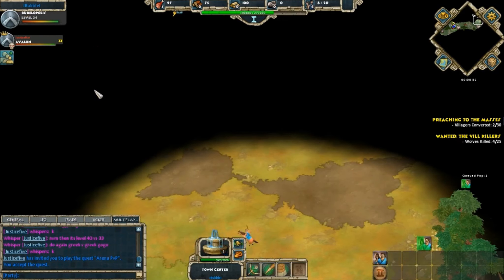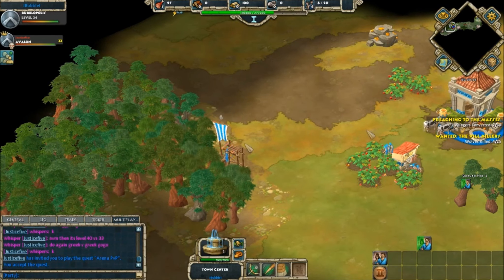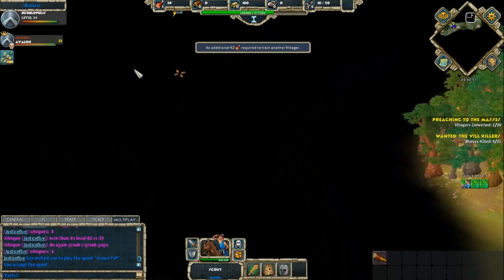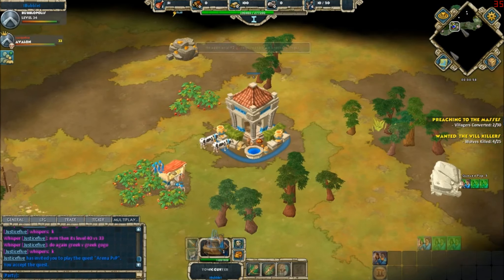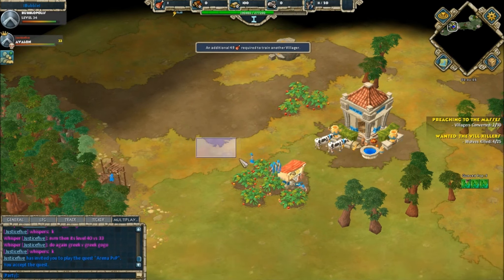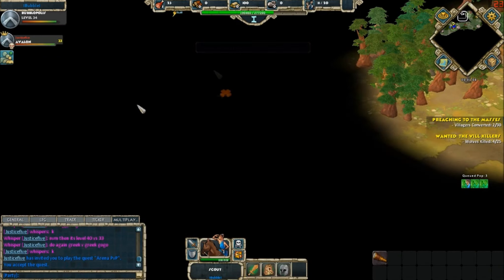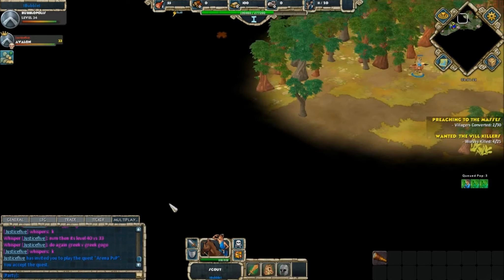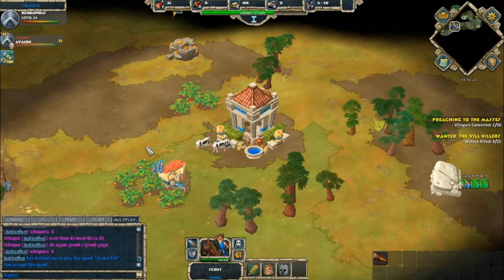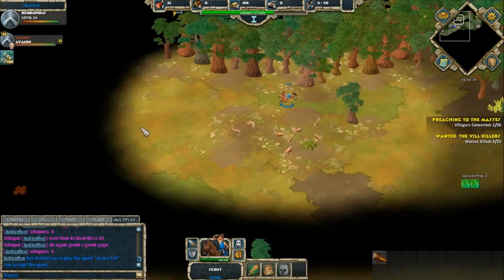You can see the line of sight on Bubble's scout isn't very big, and that's just due to his gear. If you're a new player and you haven't seen much action yet, this game is an MMO-style RTS that allows you to gear up your units. We will see some of Justice's upgraded units shortly.